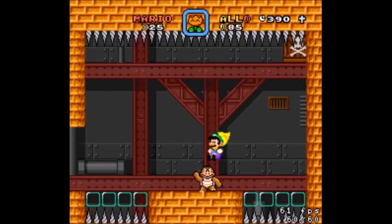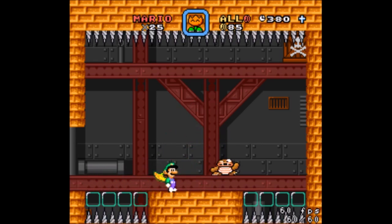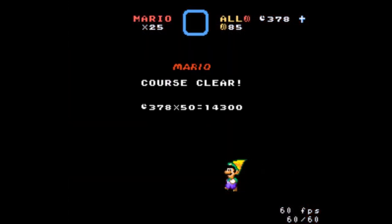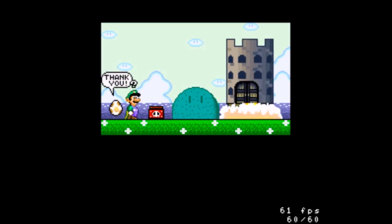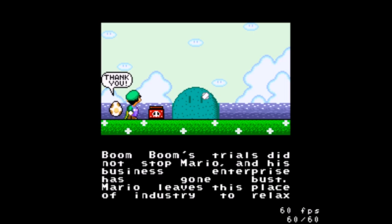Oh, it's Boom Boom — that's strange. Is this literally just a straight-up normal Boom Boom fight? Because that would seem unlikely. Okay, I guess it was. Boom Boom's such an easy boss that you don't think he's the sort of thing you would just port over to this game, but I guess we did, apparently. I still haven't gotten a single chance to use the Rosary yet — mostly because all my deaths have been insta-kills or the sort of thing you just reset from. Boom Boom's trials did not stop Mario and his business enterprise has gone bust. Mario leaves this place of industry to relax at Bowser's Tropical Resort.